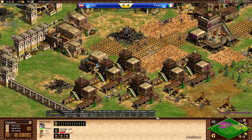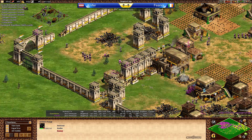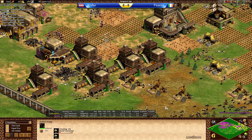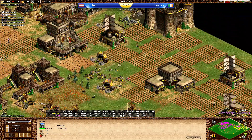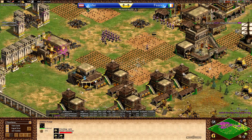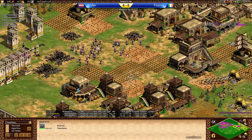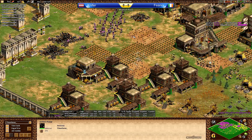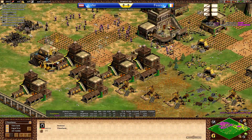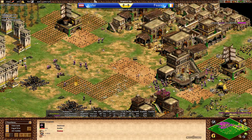Fianor has seven archery ranges trying to produce hand cannons, but he's just not going to be able to catch up with the halbs and hand cannons in sheer numbers. A castle coming up — very defensive, not even protecting the main gold. Fianor is in a really bad spot. Five archery ranges remaining. Number six archery range coming up forward. A lot of idle villagers for Fianor, while Nypher has no idles at all. This castle isn't going to protect much. The hand cannons could break through those, and Fianor only has 16 military units.